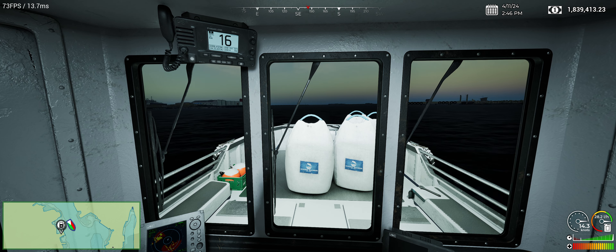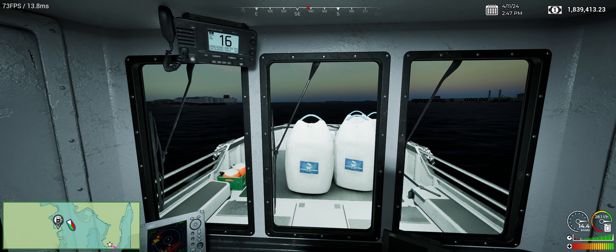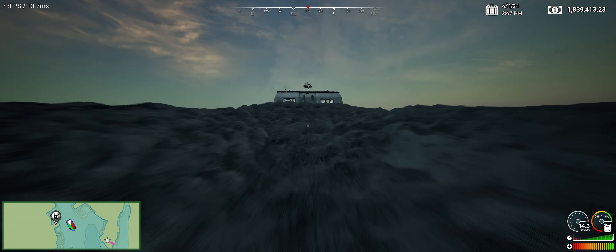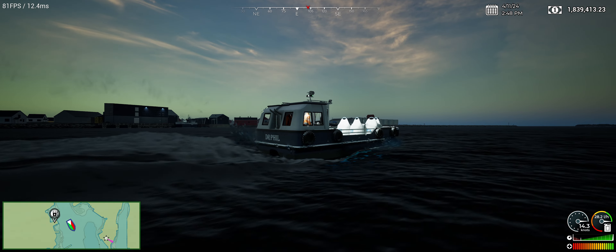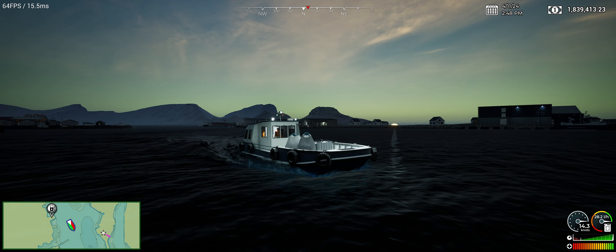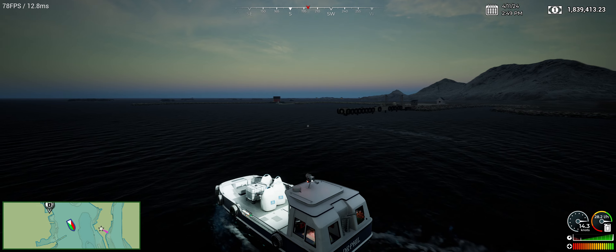It's a twin engine boat, so you're going to need some money to upgrade this one — you'll need two propellers and two motors or engines to get it upgraded all the way. She holds approximately 14.5 knots at full speed, which is a pretty good speed for a boat this size. There's Dr. Phil leaving port — she's a lovely ship.